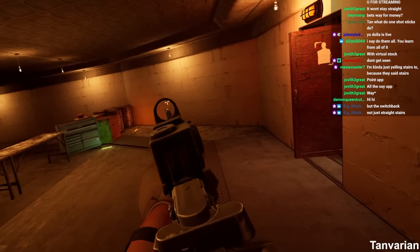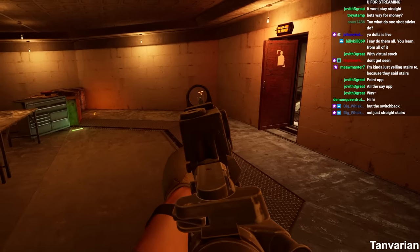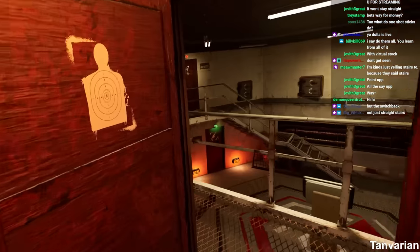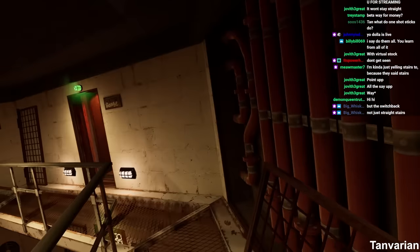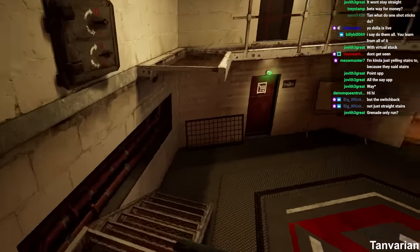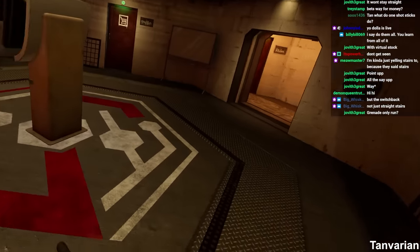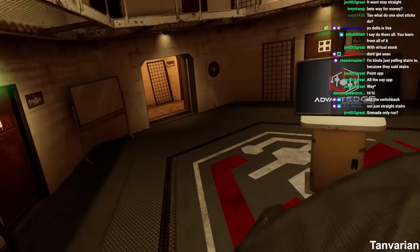With smoke covering me, I move around to a different side. He's probably still locked on the door and won't expect me to peek from here — and I can get the kill. Killing campers is a lot harder, but if you have utility on you, you can easily kill campers.